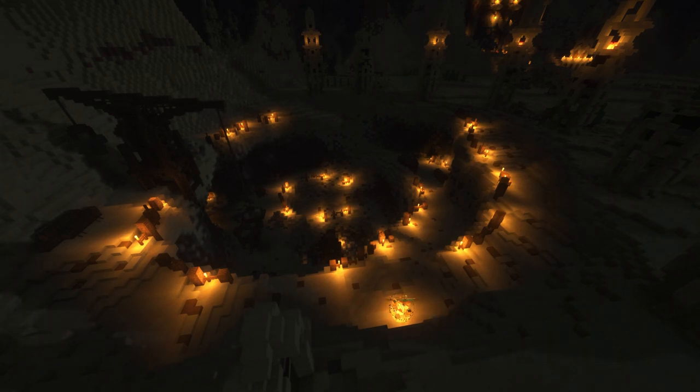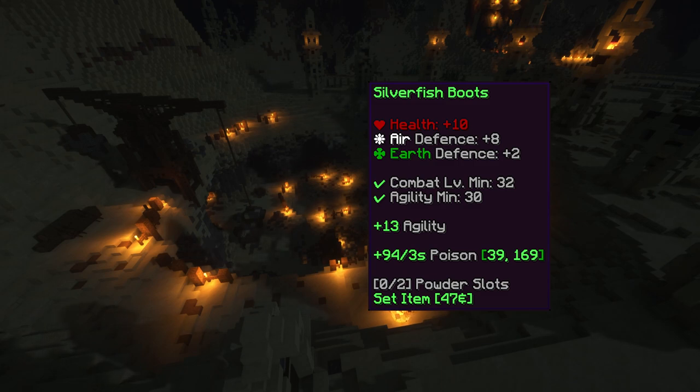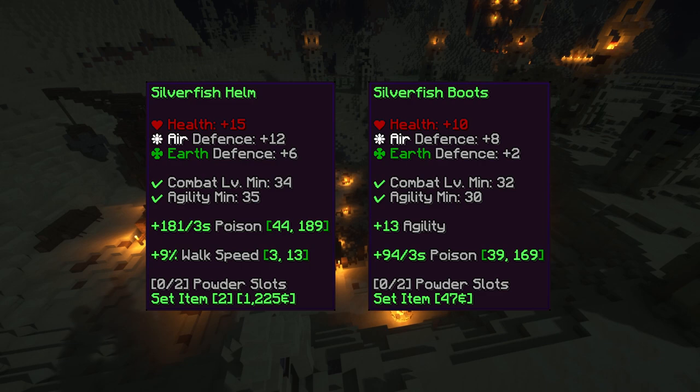The Silverfish Boots require level 32 and 30 agility to wear, and give plus 10 health, plus 8 air defense, plus 2 earth defense, plus 13 agility, and between plus 39 and plus 169 poison.